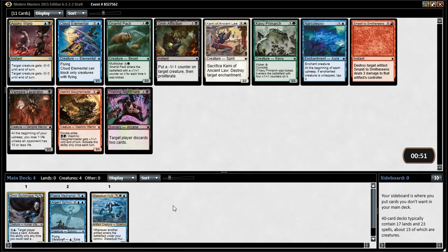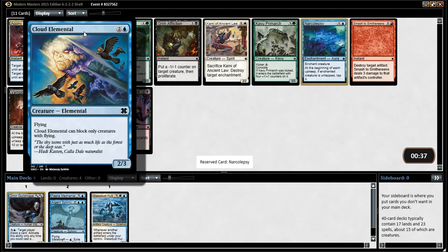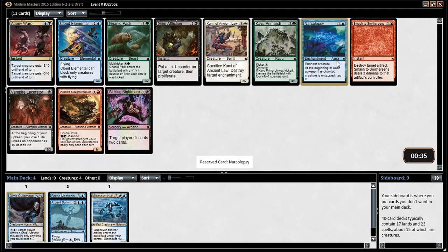Agony Warp, if we're in black, is quite good. We do only have one white card. We do have a Fairy Mechanist. Although Narcolepsy — we do just want the Narcolepsy, I think. Agony Warp's pretty good. Platinum Warp is fine. I like Narcolepsy a little better.